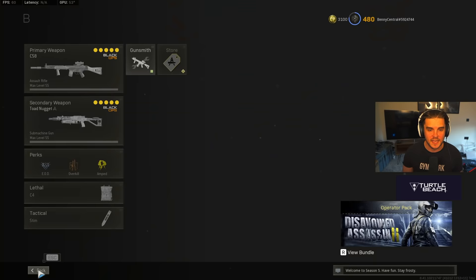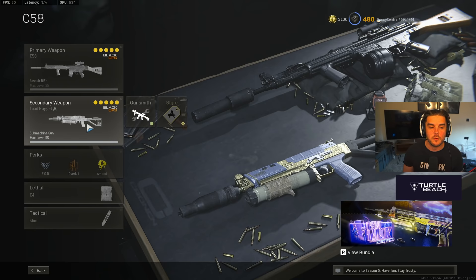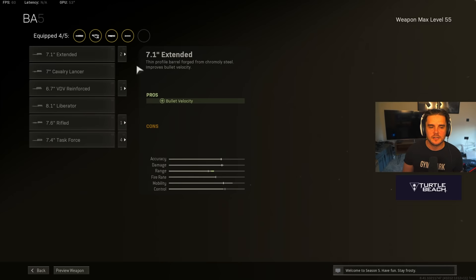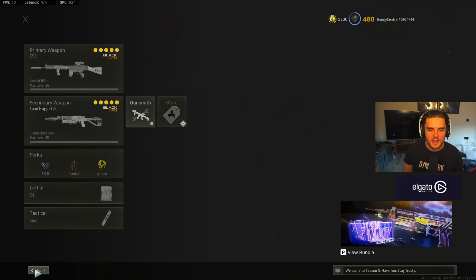I pair the C-58 with a Bullfrog. Since the nerfs to a bunch of other weapons recently, the Bullfrog has become one of the best weapons in the entire game. I like running the Groov Suppressor, the Task Force barrel, the Tiger Team Spotlight, the Spetsnaz PKM Stock for that strafe speed, and then the Bruiser Grip. That works perfectly with the C-58 for a great all-round loadout.